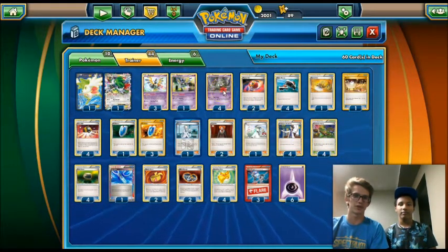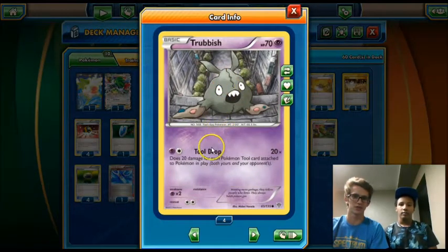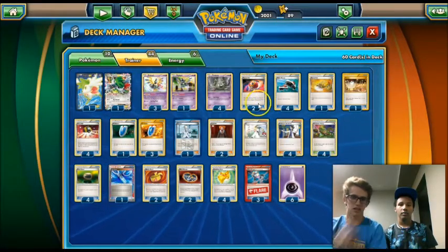For those of you who don't know, we use this Tool Drop Trubbish. Tool Drop does, for two energies, 20 damage times the number of tool cards attached to all Pokemon — both yours and your opponent's. Our main goal is to just get a lot of tool cards attached and hit for some insane amounts of damage.